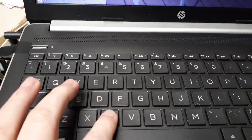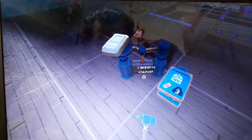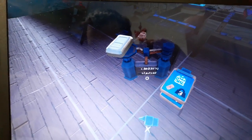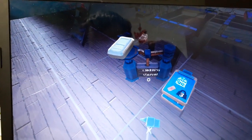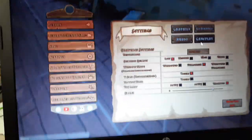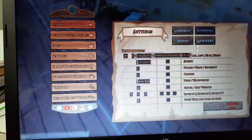Pressing C to crouch. I would personally enjoy if I had the option to make it toggleable in the options menu. Let's see — Settings. Oh, that's graphics, key bindings, and gameplay.